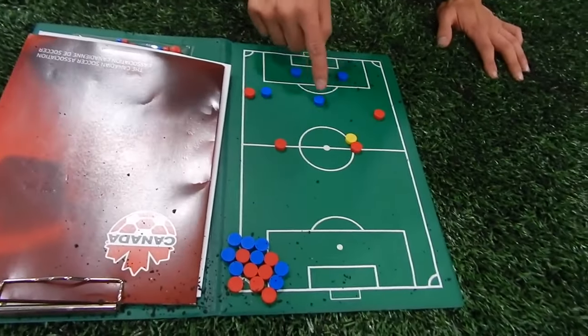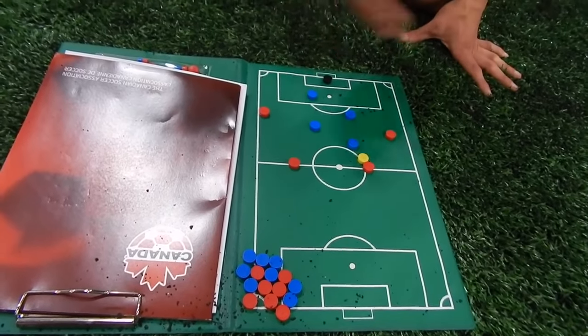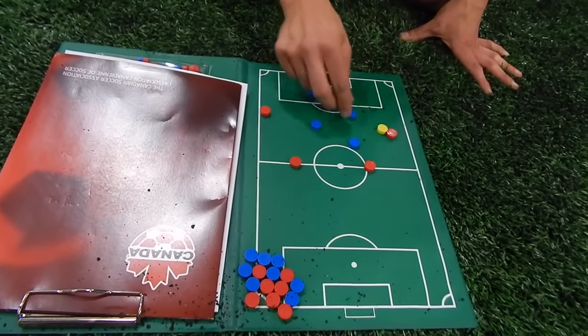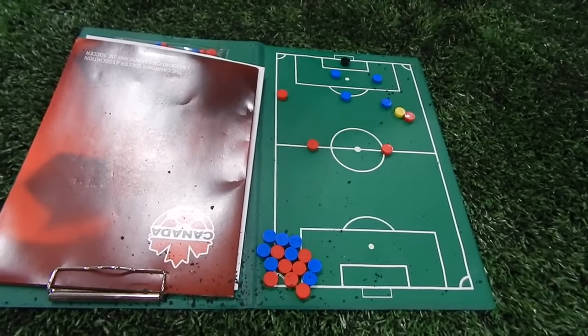If the ball goes out here, he's the top, he's the back. We stay in this diamond like this. We're not following men — we're just protecting the middle. So as the ball shifts, the closest player gets there, everyone else shifts, shifts, shifts — diamond.